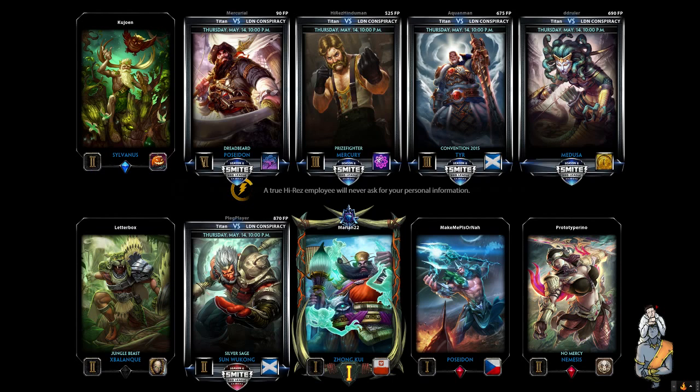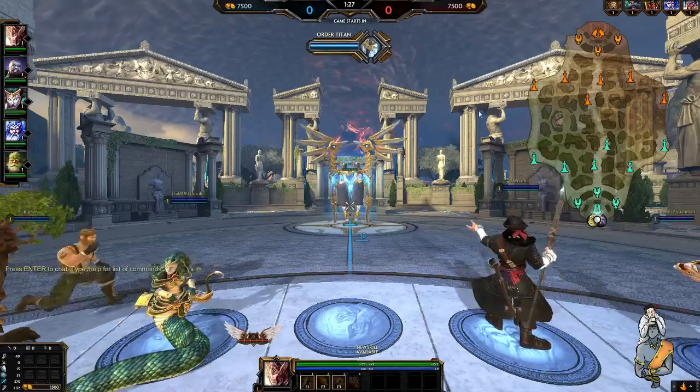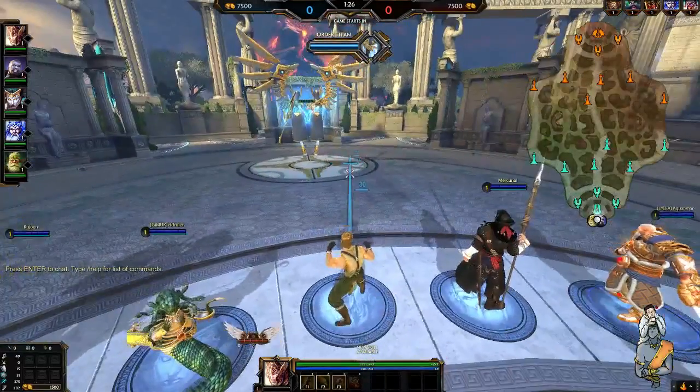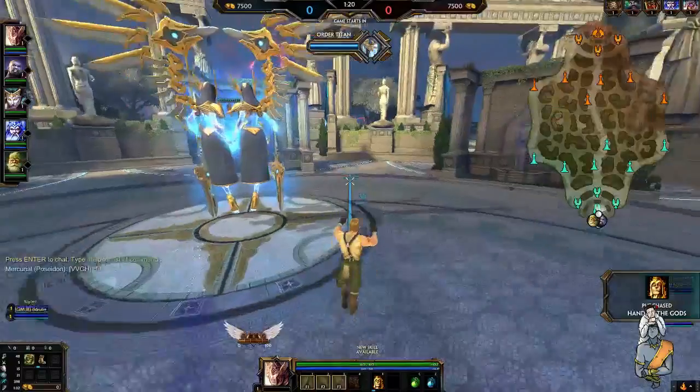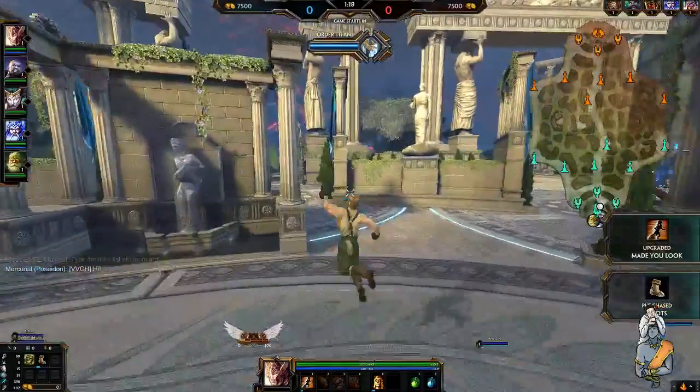The one thing that Mercury does: his class is a hyper carry. He's one of the assassins that is classed as a hyper carry, a lot like the hunters. Obviously he's physical because he's an assassin and he can cause a lot of issues for the team. His clear in the jungle is pretty strong, but you're generally looking for your ultimate to try and cause issues for the enemy team.